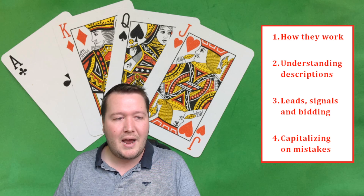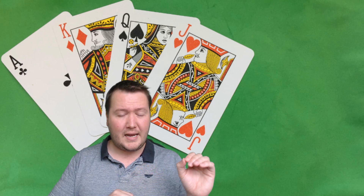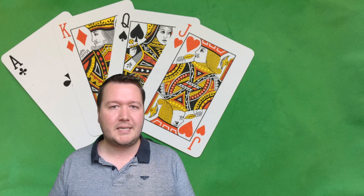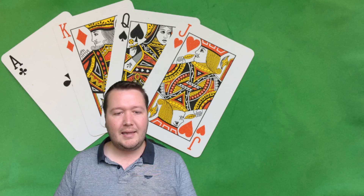Let's jump into how they actually work. They run off what's called double dummy simulations, where they imagine seeing all four hands, and then run simulations of what all four hands might look like based on the leads, the bidding so far, and the cards they've actually seen. Then they try and work out what the best card to play from there actually is.